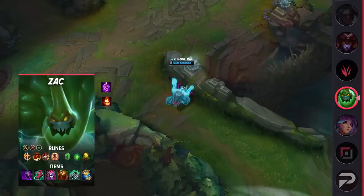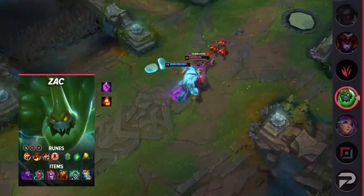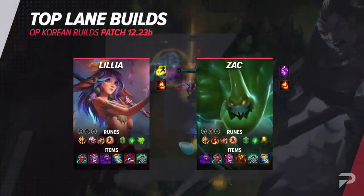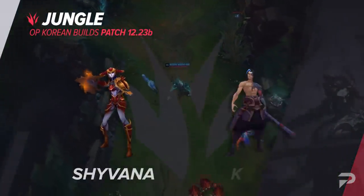This is a very tanky setup that gives Zac just enough damage to pose a meaningful threat during teamfights. We'll throw the builds up on the screen again for you guys to review, so take a screenshot or write them down for later. That covers the top lane builds, and next let's talk about the jungle.